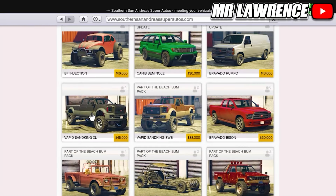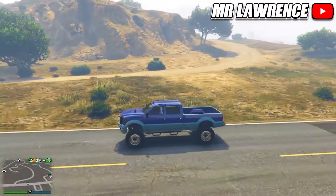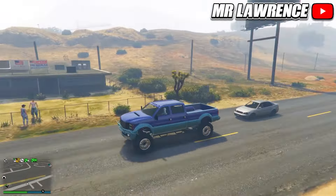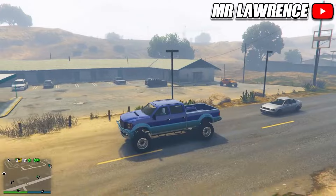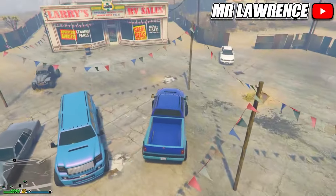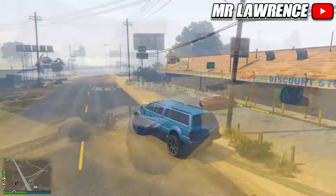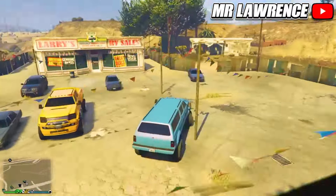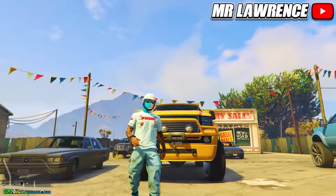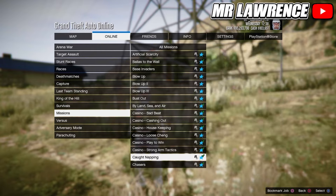Next up is the Sandking XL. Come over to this road near Sandy Shores Airfield — you can do this from the morning all the way till late afternoon. To up the chances of spawning it in, drive with a Sandking XL yourself — you can buy one or get one off the street, but make sure you get the XL version, the 4-door one and not the 2-door one. Drive slowly and keep looking to the right, away from the spawn location. Once you are past the LS Customs, look to your left and the truck should be there, either in baby blue or yellow. The yellow one is the only pre-customized vehicle that spawns in with ice white wheels.